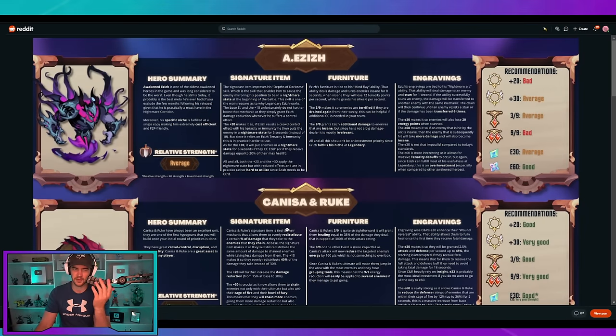That's Awakened Aziz. Like, let's face it — Awakened Aziz, just have one copy, use it to interrupt. That's pretty much all you need. But then you've got the whole write-up about the hero summary, signature item, furniture, and engraving. So I definitely think it's worth bouncing over here and going deeper if you're trying to invest into a character and you're wondering why.